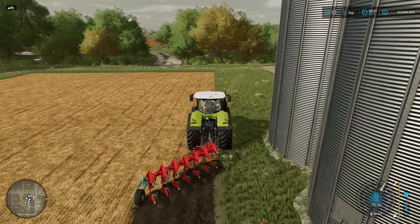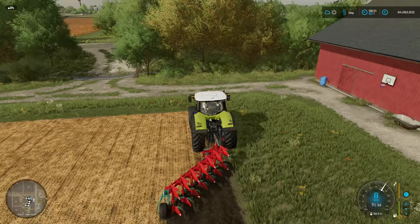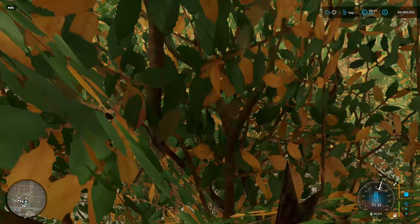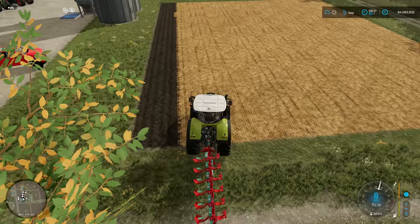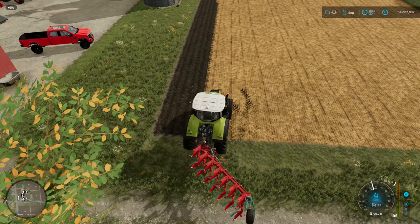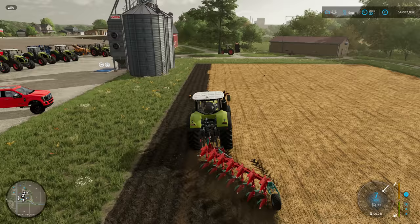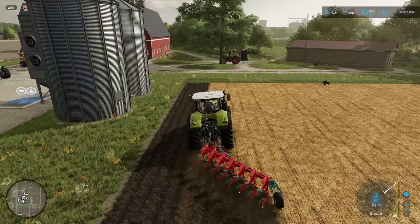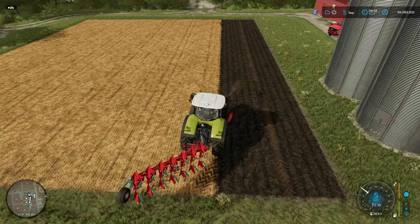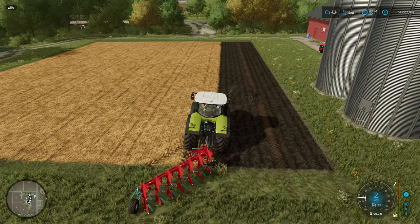There are two types of stone — large and small. The large stones can be picked up by the collector, but the small ones can be rolled back into the ground. When you're going over the ground with a plough, cultivator, or disc harrow, those tools will bring the stones up from the lower surface. I'm going to use a roller because it also increases your yield by 5%. I'll carry on with the ploughing and explain that in more detail when we get to it.